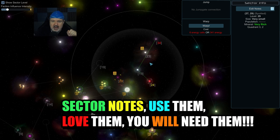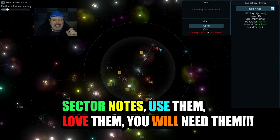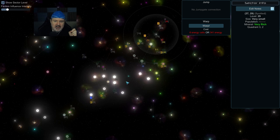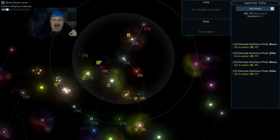You can write notes about systems, which I've already done. When you're in this bubble, your scanner picks up systems you can't normally see on the map. Systems flashing with white pulsing means I have missions there. If you click on a system with missions, they pop up under Sector Info on the side, and you can add notes with a button at the top.